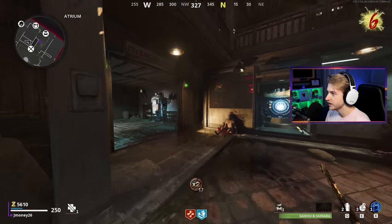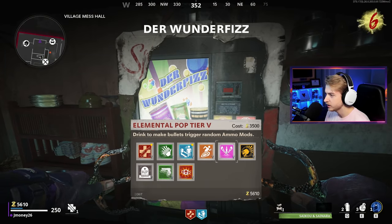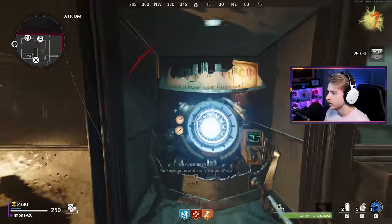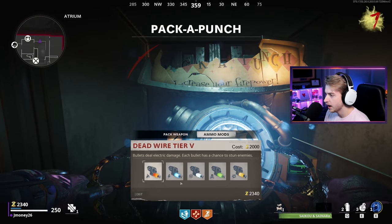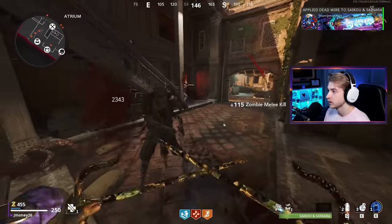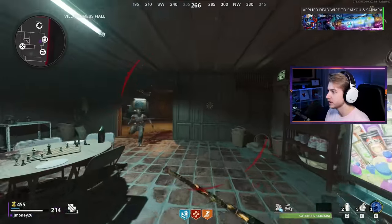We still have one zombie left so I'm gonna take that time to get another perk. Let's get stamina up - zombie, get away please. Now that we have that we can also grab an ammo mod. Let's get Deadwire. They're right behind me the second I left the menu - we need to leave. There's a mimic - I'm out of here.